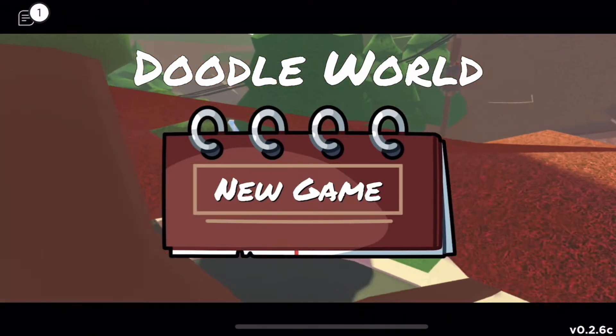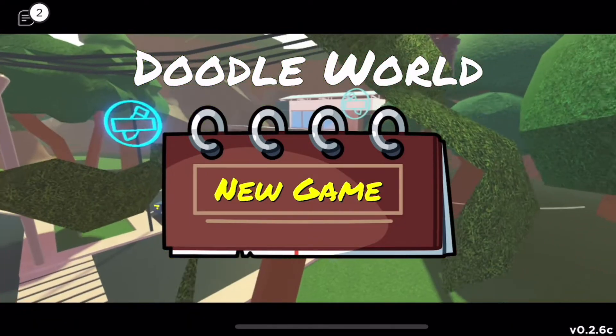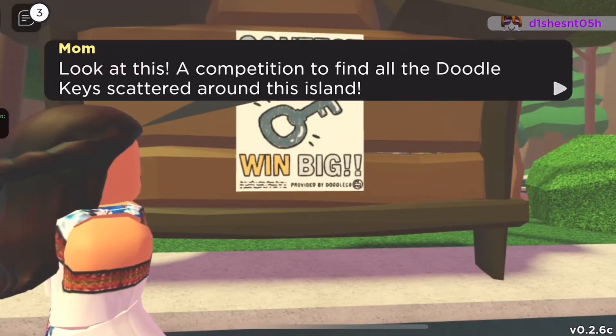Hello everyone, and today we are going to play this game called Doodle World. So let's get started. You're walking home with mom when she notices a poster on the town job board: 'Look at this, a competition!'